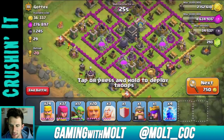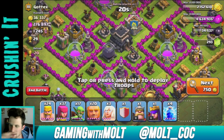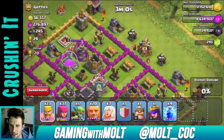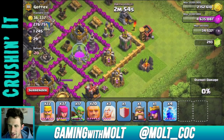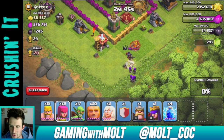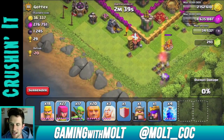Alright guys, here we go — this base looks perfect. I'm going to bring my giants in. First I need to take out his Archer Queen and his Barbarian King. He doesn't have any buildings in the corners for me to mess around with, so let's see if we can pull them out here. I'll go ahead and take out the Archer Queen and we'll wait for the Barbarian King to make his way over.